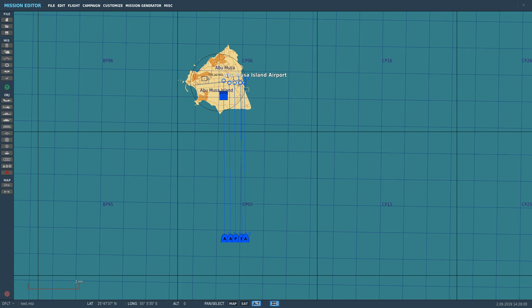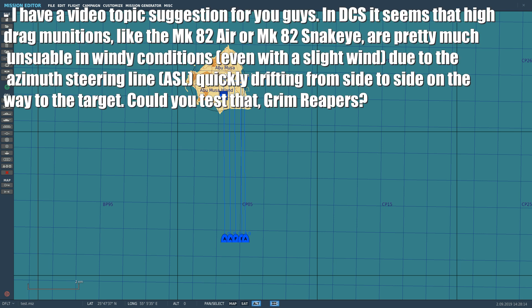Hello everyone, today we're looking at viewer requested videos. The request is: 'I have a video topic suggestion — in DCS, high-drag munitions like the Mark 82 AIR and Mark 82 Snake Eye are pretty much unusable in windy conditions, even with a slight wind, due to the azimuth steering line quickly drifting from side to side on the way to the target. Could you test that, Grim Reapers?'